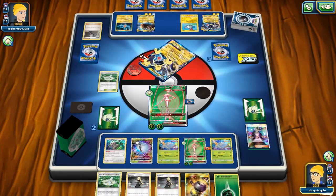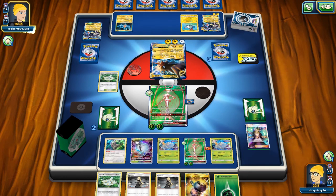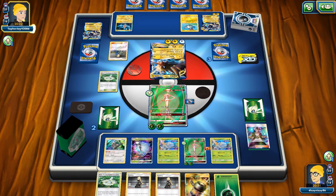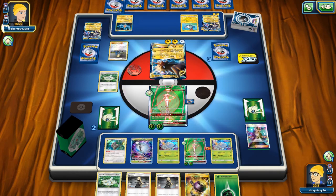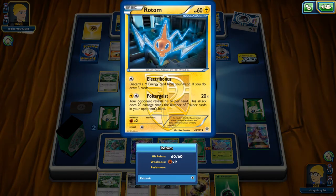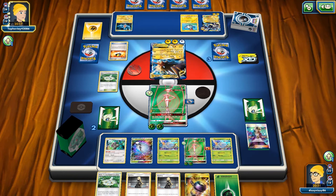We get the Enhanced Hammer, which gets rid of the Plasma Energy off the Zapdos. They play the Volkner they got from Steven last turn, grab Ultra Ball and Lightning Energy — they're probably going to get that Dual Brains Magnezone up.